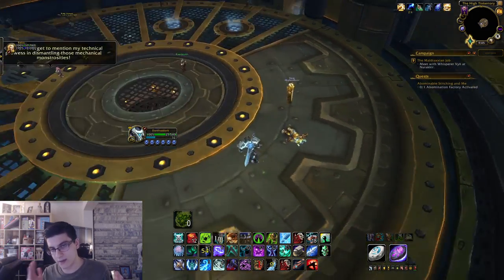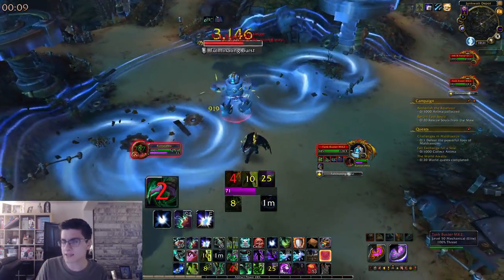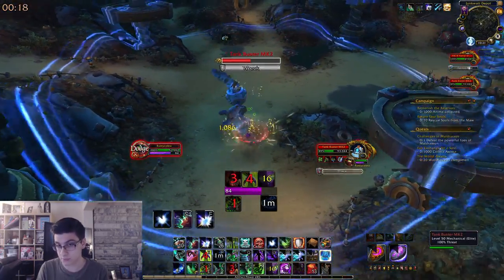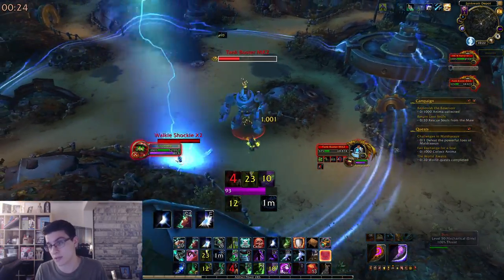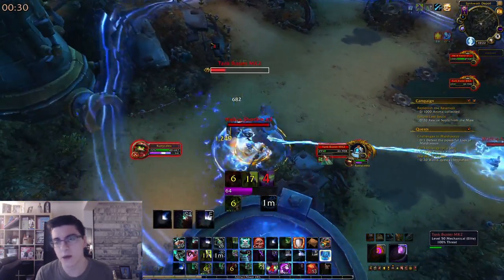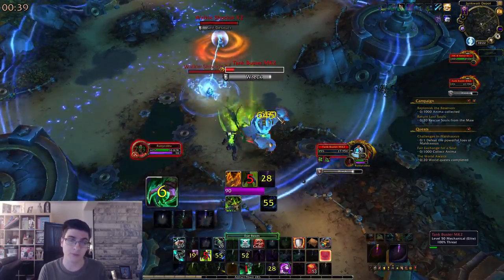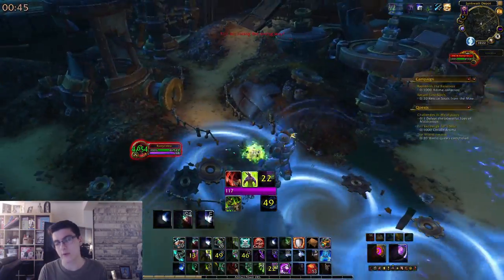As far as I can tell the mount is a 100% drop chance on hard mode completion. There's a possibility it works like Nightbane where it's a 20% increased chance per player in your group — so if I did it with my guild mate it would have been 40% and maybe he just got lucky. But I do think it's a flat 100% drop chance. If you do it with a friend who already has the mount, they won't get it but you will. Having even one extra player makes the fourth boss infinitely easier, so if you have friends, definitely do it with them.